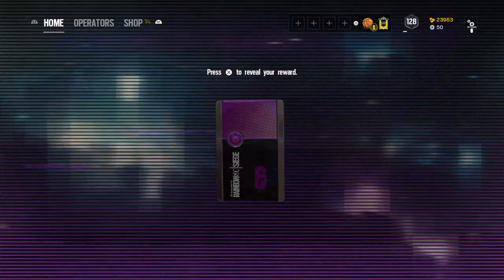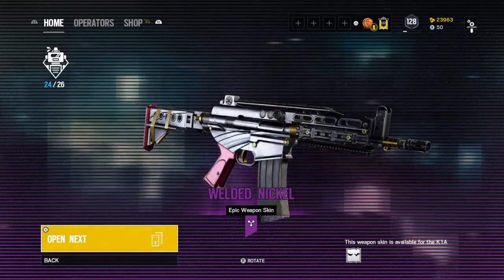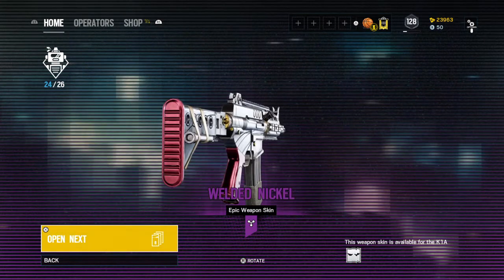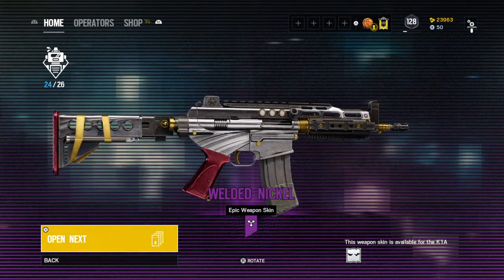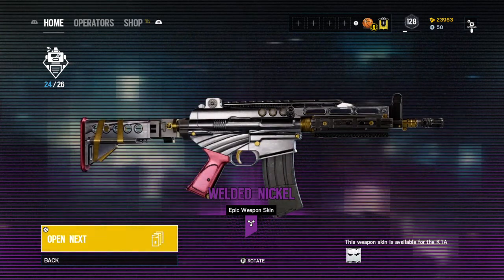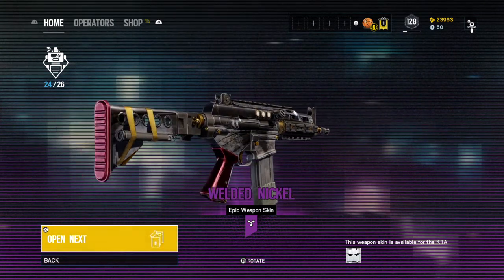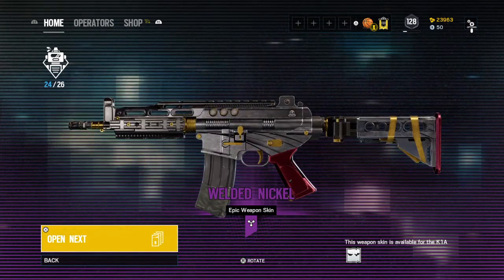Another epic — Vigil's gun. I like Vigil's gun in this game; it looked really cool. It does look like the stock had to be taped on to hold it up, but I like his uniform and his gun — like Oryx's uniform.